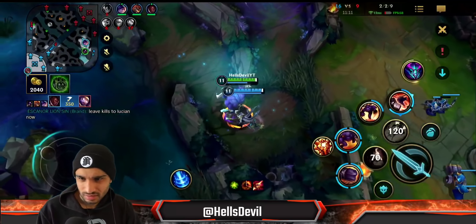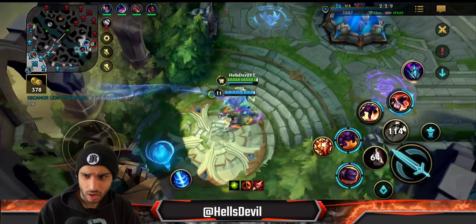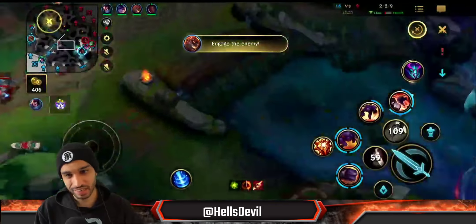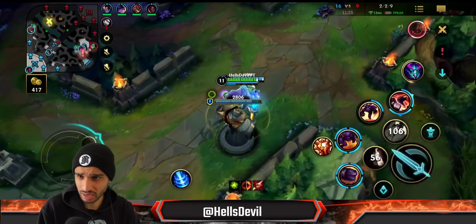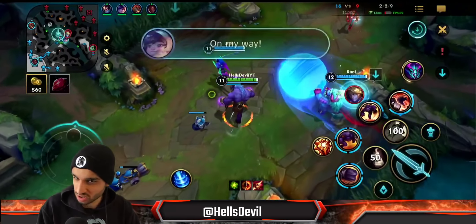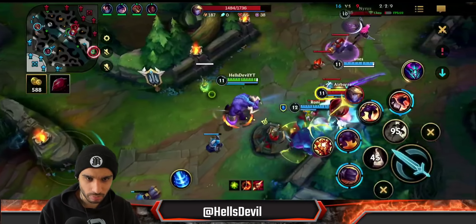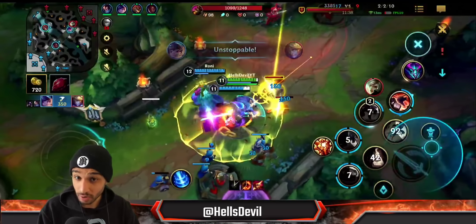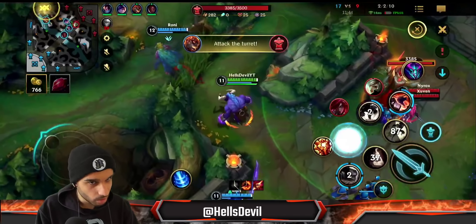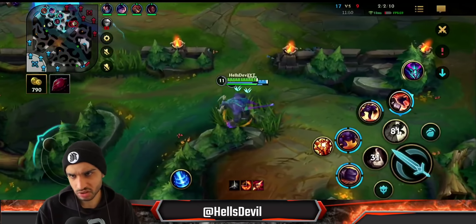I got my Protector's Vow now, and in this game I'm completely skipping Deadman's Plate — something I never do and don't recommend. This is just very situational for this particular game. Here, I'm not waiting for Ezreal's third ability because we can just kill him in one go: Nunu's knockup, Yasuo's knockup, my knockup — he cannot even escape. That's why this time it made complete sense to engage immediately.